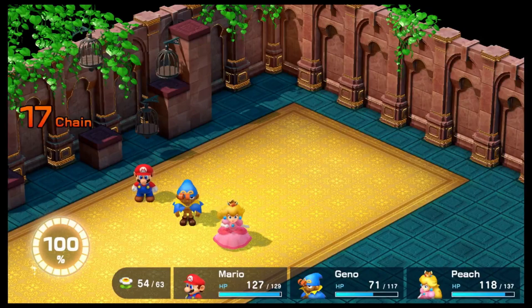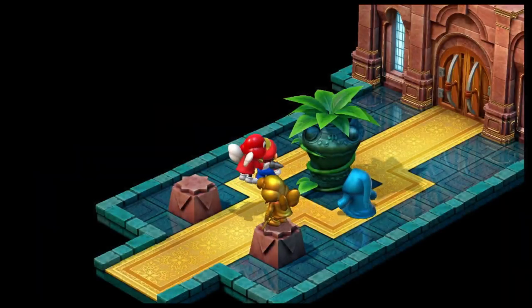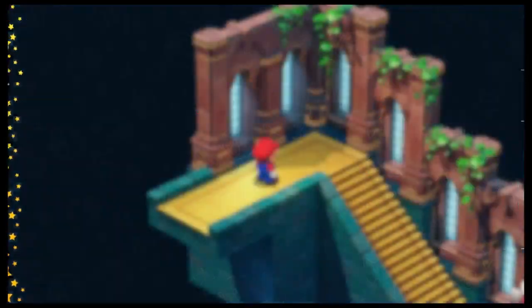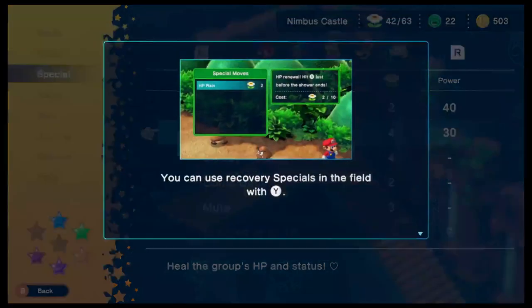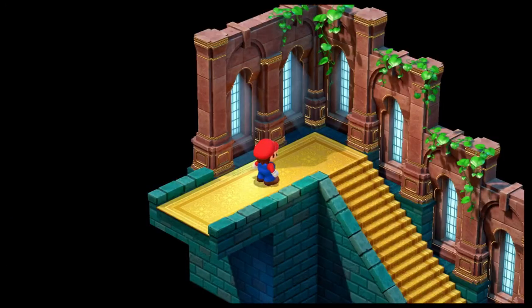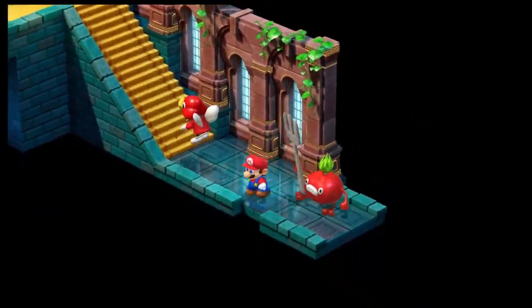Mario's doing over 300 damage consistently, and he's gonna get a much better weapon later. Gino almost died this fight so we need to use a special. Let's use Group Hug — wait, I forgot, I'm so useless in the Switch version, you hit Y instead.